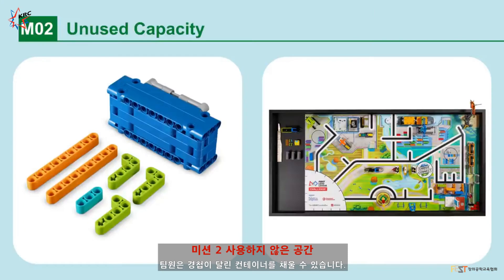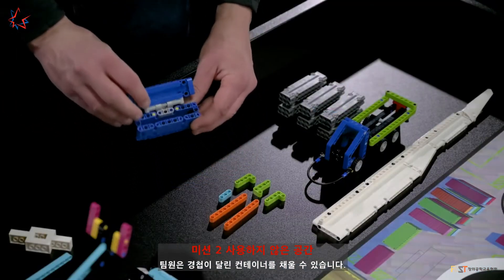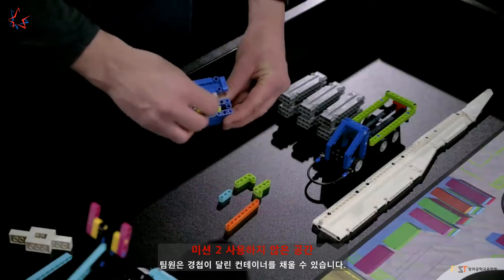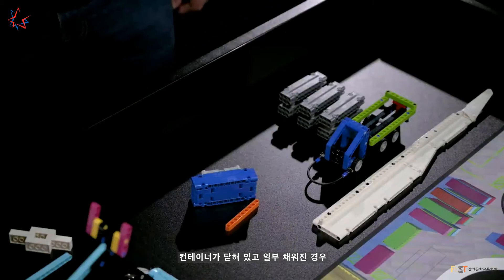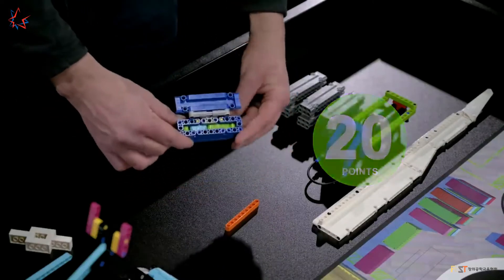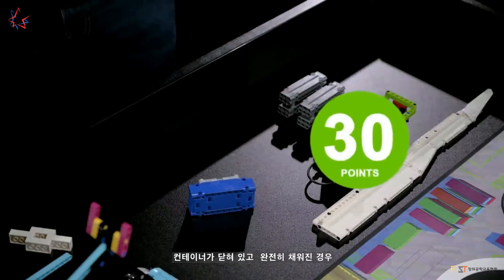Mission 2: Unused Capacity. Fill the container with its contents. While the hinged container is in home, a team member can fill it with the contents. Points are scored if the container is closed and partly full of contents, or if it is closed and completely full of contents.